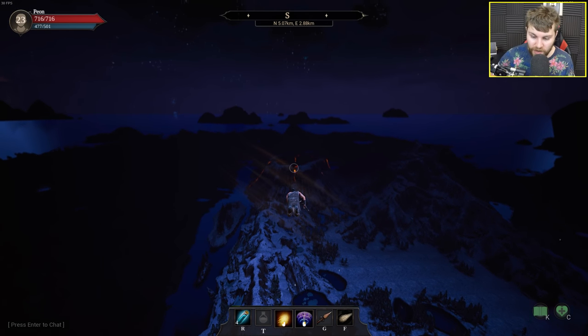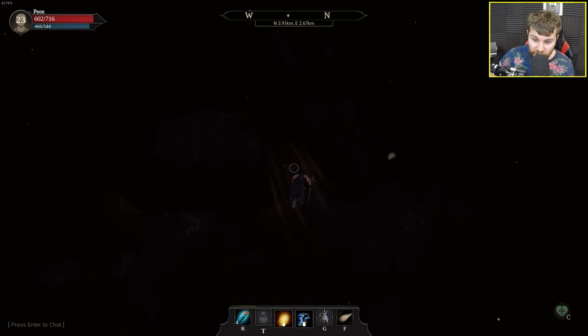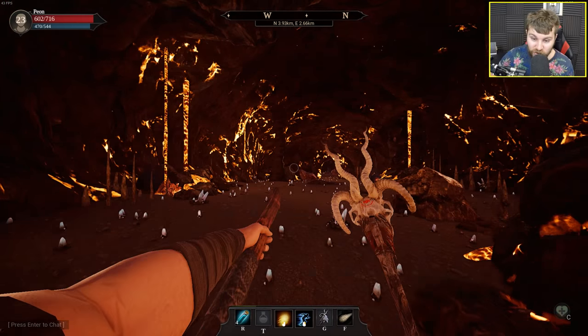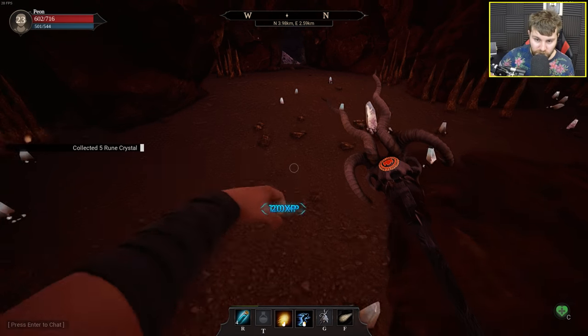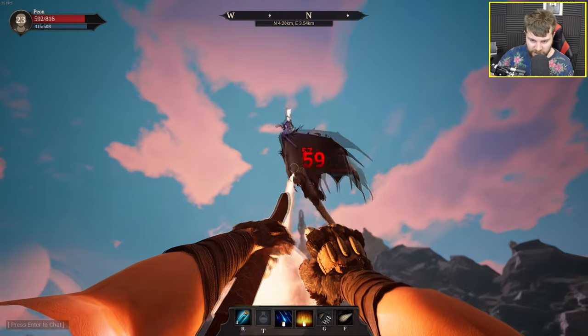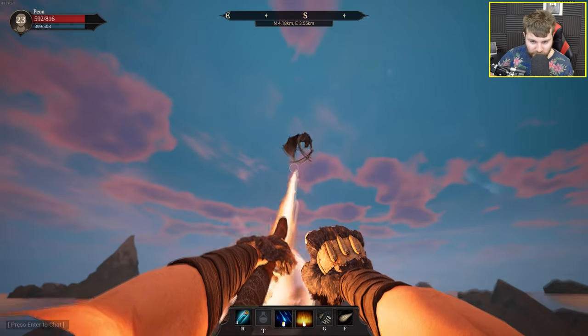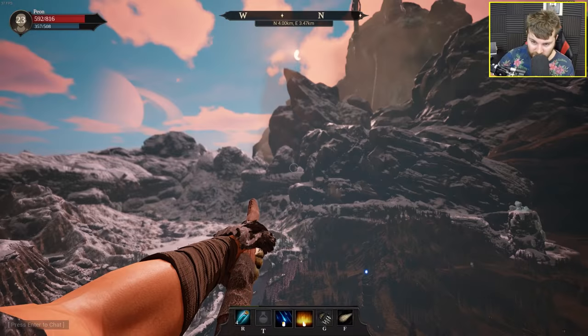There's a giant volcano in the middle of the map. I flew into the center and noticed a doorway — there's a dungeon right in the middle. I'm surprised not to see any monsters here yet. Is this just a place to farm Rune Crystal? Dragon, it's time to die — just stay still. I don't know what the point of these dragons is because you just attack them and they run away.